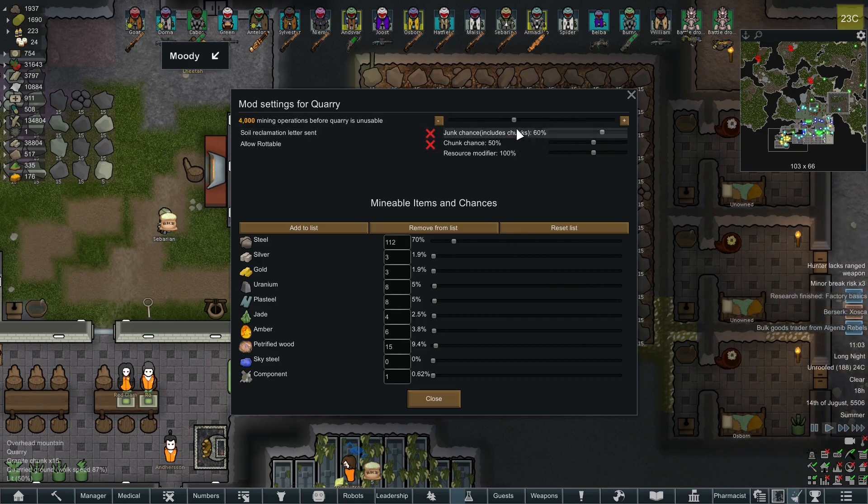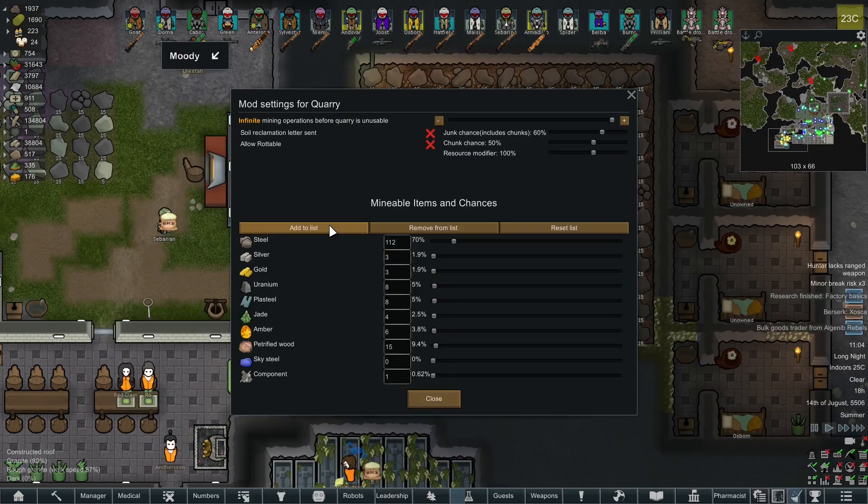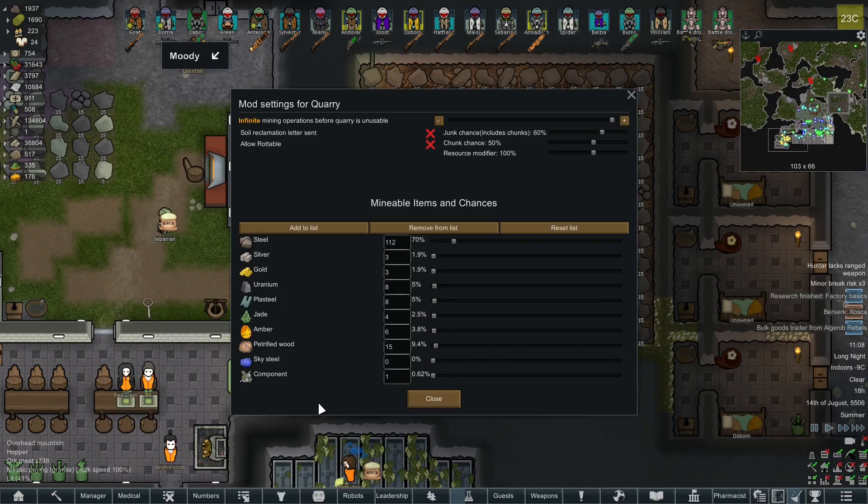The slider is for Mining Operations — set it to maximum and it's infinite. In addition to this, as you can see, you can set the percentages of how much silver, how much steel, how much gold, uranium, whatever you have. If you have mods that add another type of resource, you can use Add to List to add whatever you want — you can even mine out laser miniguns. It really depends on you how overpowered you make the quarry. If you have resources which are extremely hard to find or expensive, you can increase the mining percentage for those.